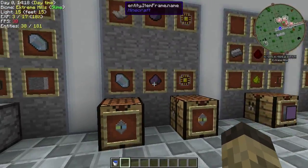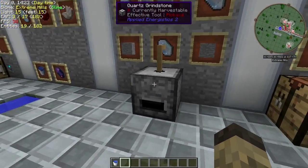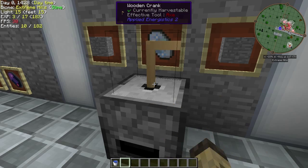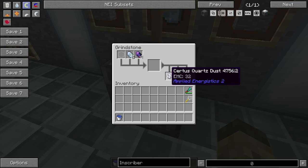Now if you do need dust for something — for example, the Annihilation Crystals — we still have the Quartz Grinder. This is really simple; it's just a hand-operated grinder. You just go ahead and right-click this, and there you go, you get some Quartz Dust.